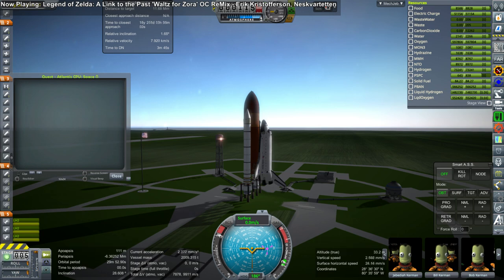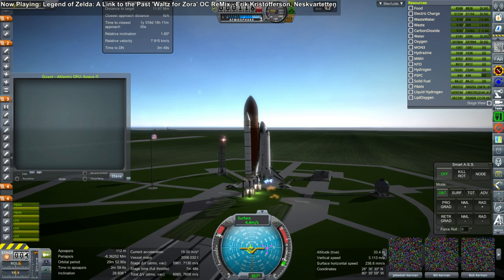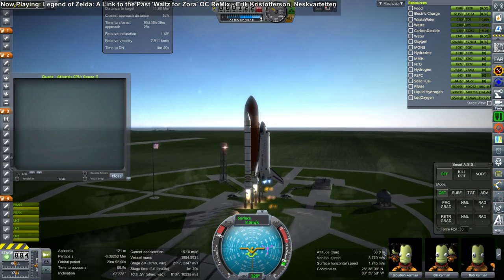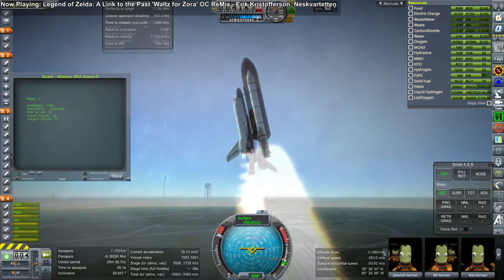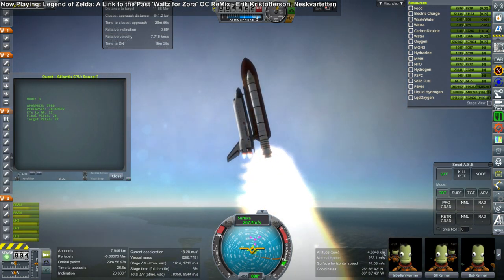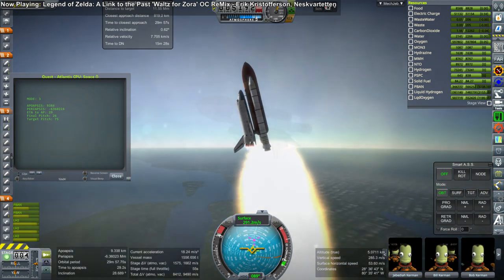Hello everyone and welcome back to Realism Overhaul Sandbox in Kerbal Space Program 1.3.1, where I'm continuing my shuttle-constructed Mars mission. The premise is that instead of building the International Space Station, the shuttle could have been used to build an international Mars mission — in this case at a 28-degree inclination to maximize payload capacity, though at 51 degrees more nations could participate.